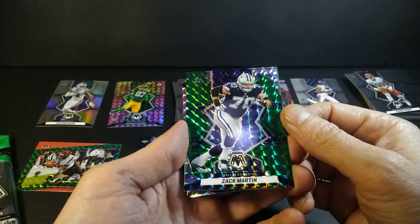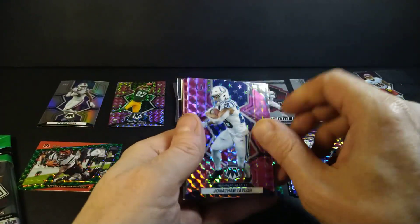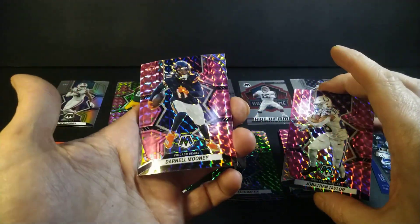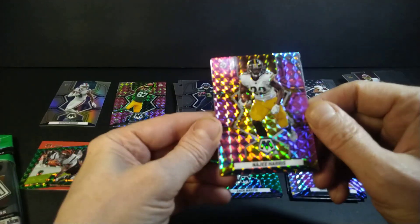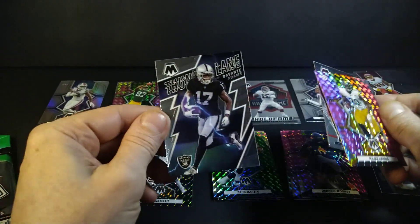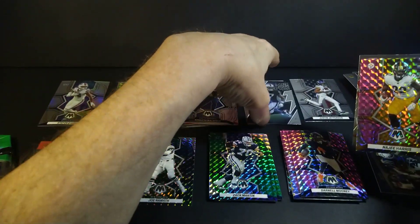Zach Martin with the Cowboys - they had a good game but not quite enough. And that's my first pink in this box - Jonathan Taylor. These things are all mega bent - look at that bend. Darnell Mooney, you're really on a curved card, you're all bent. Najee Harris though - that's a good-looking card, flat as a pancake. Joe Green right behind you - just did a mosaic green of him not too long ago. Devontae Adams.